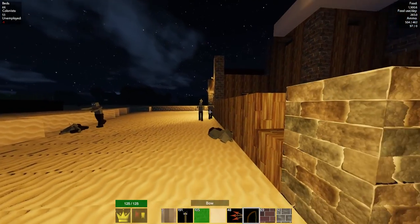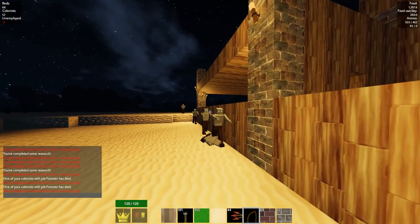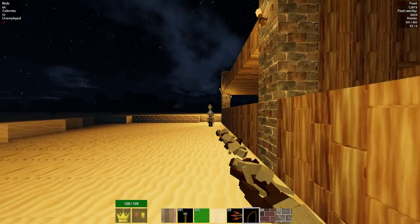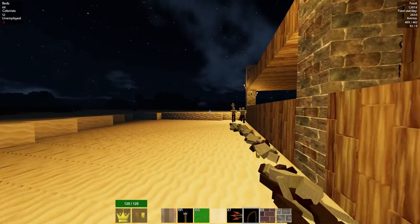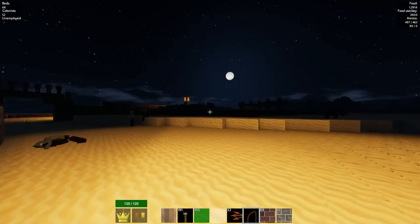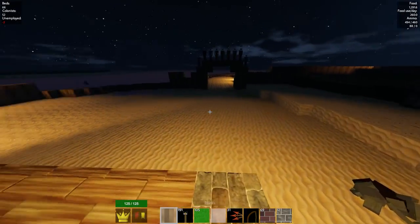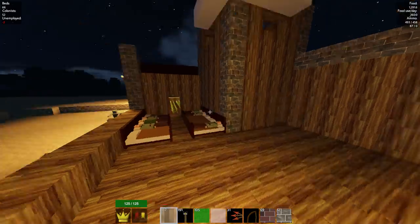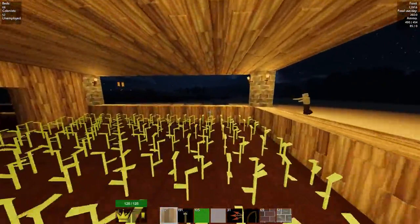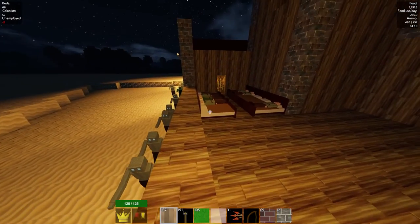The colonists are trying to reach beds but they can't, which means we're going to lose people tonight. I could open this up and defend until they get home. I need to fire arrows — these zombies are getting so fast. We definitely need to wall this off properly and make sure everyone gets inside safely.